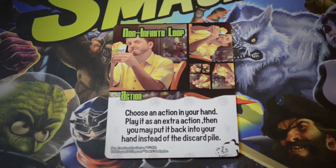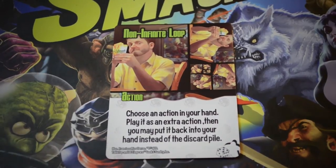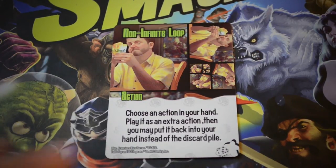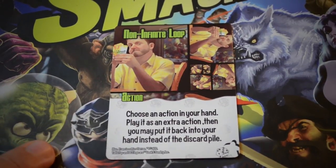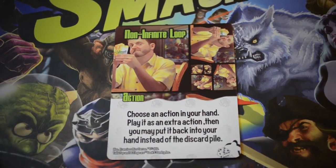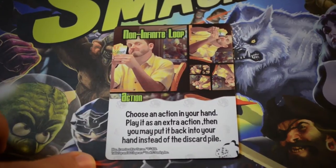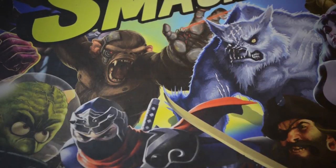Here we have Non-Infinite Loop. It says: choose an action in your hand, play it as an extra action, and then you may put it back into your hand instead of your discard pile. It's a really cool way to recycle actions. There are a lot of action-specific cards in here — a lot of canceling and control that happens with the Geeks. They're going to pair up well with a lot of things. I played Geeks-Werewolves and had a great time. I think Geeks-Steampunk, Geeks-Plants, Geeks-Aliens will all be really good combinations. What are some of your favorites to stack with the Geeks? Let me know in the comments.